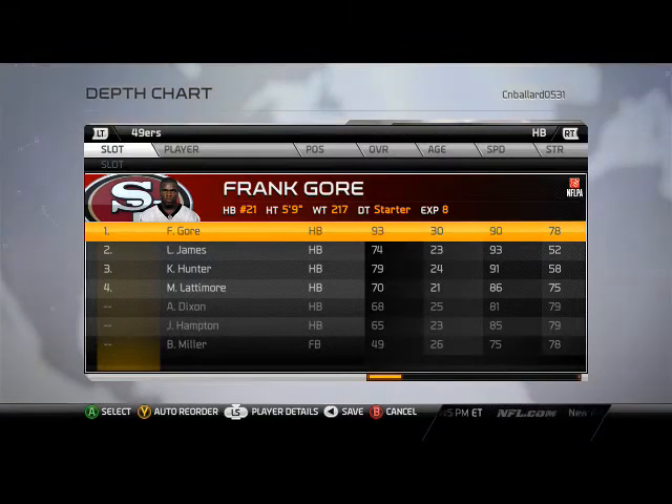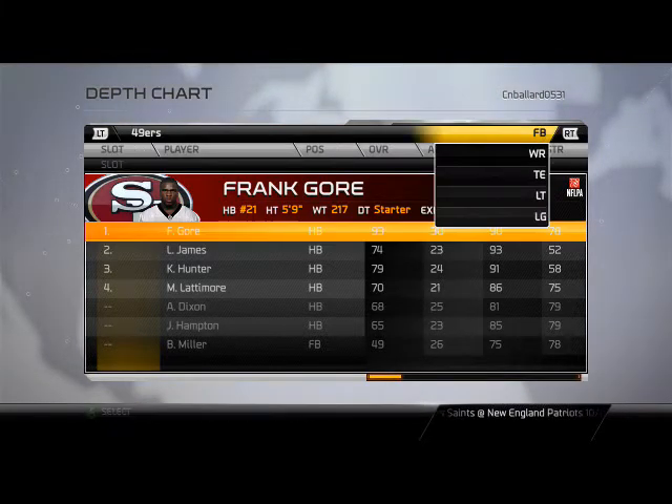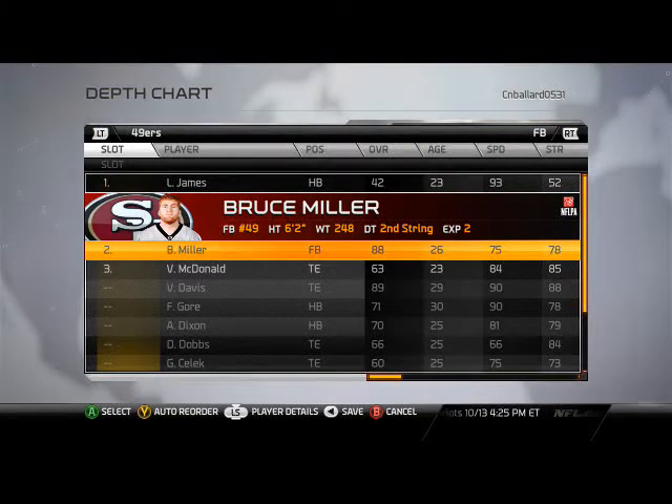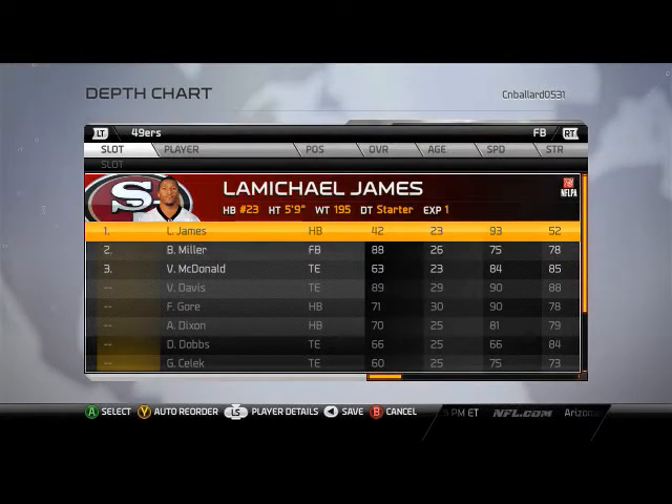For this offense, as you guys well know, the pro personnel is what we're going to be running with, so this is going to be great for this team. At fullback I went ahead and put LaMichael James there, but we will substitute Bruce Miller in power running situations. We like to use LaMichael James for the halfback off-tackle play we broke down this week, and a couple of other triple options and different things we can do out of the backfield.